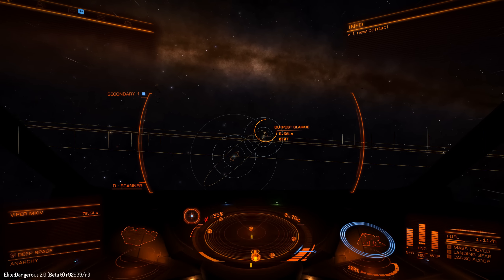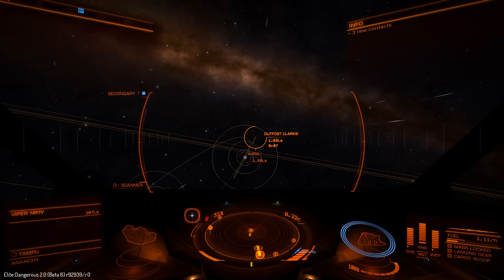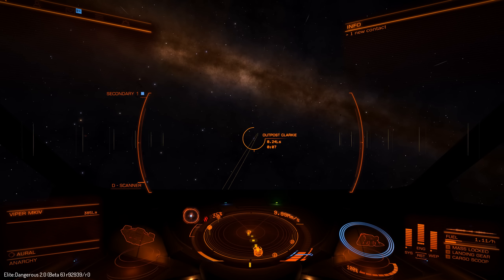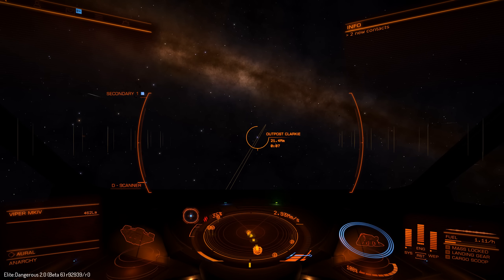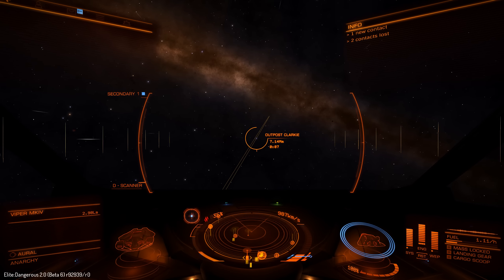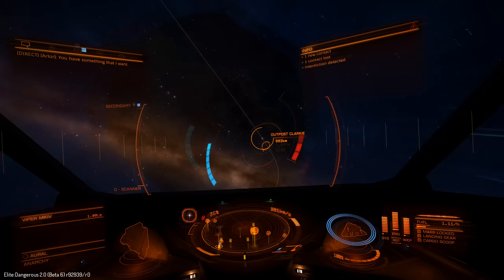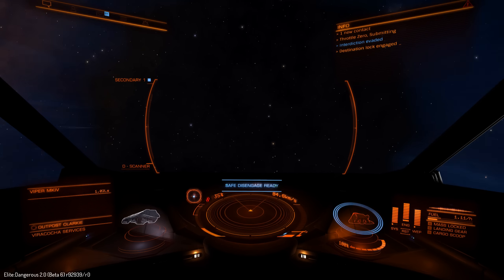Seven light seconds out — things are looking good, although I do have at least one spacecraft relatively close on scan. The scanner at the bottom uses logarithmic distances, meaning distances are scaled down as they get closer to the center, so you can have positional and range information in a much more compact manner. We have a Viper Mark IV that is close by — just switching through to see if anyone's a threat. Oh — interdiction! I'm supposed to keep my spacecraft pointed at the escape vector, but it didn't matter because I just got through it and escaped.